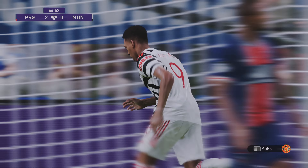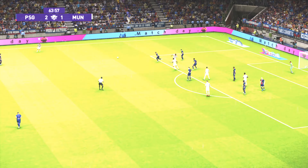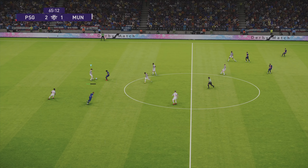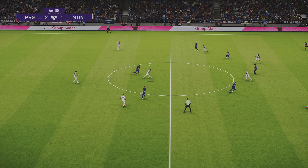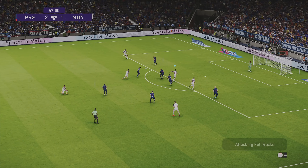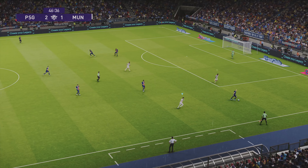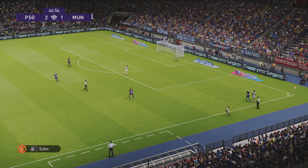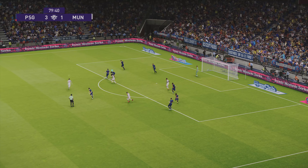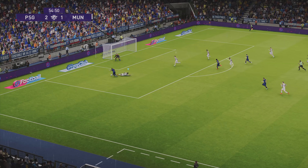One other thing I noticed is that you have to apply a little bit more power to your passes, which contributes to the slower-paced game. The AI in Data Pack 2 also makes a lot more pass errors — within two or three in-game minutes I saw three or four pass errors. The defense also gets panicky under sustained pressure, making rash clearances and kicking the ball out for a throw — that has definitely been increased in Data Pack 2.